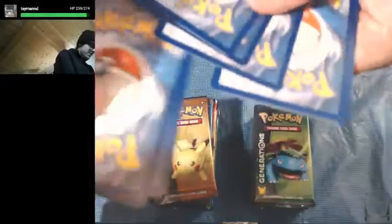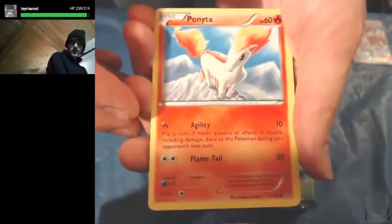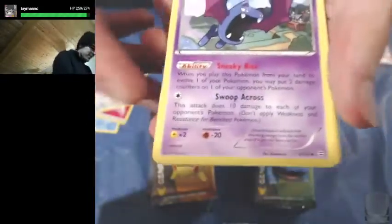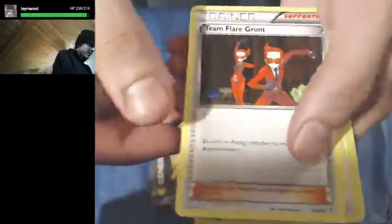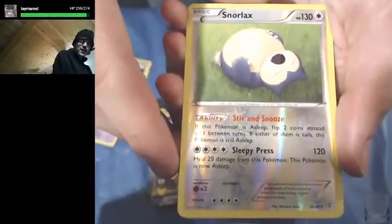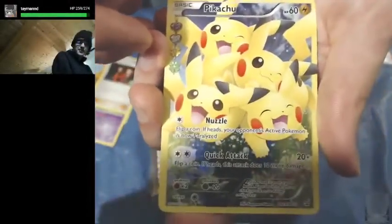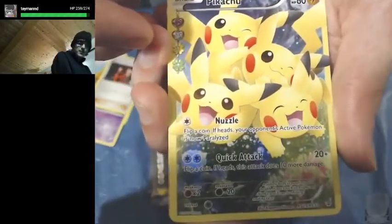We're doing pretty well so far — a lot of the EXs from the Radiant Collection. Let's see if we can get a couple from the main set. We got Ponyta, Magikarp, Fairy Energy, Doduo, Floral Crown, Golbat, Team Flare Grunt, a Reverse Holo Snorlax — and nice! An Ultra Rare Full Art Pikachu! That is another really cool artwork right there.